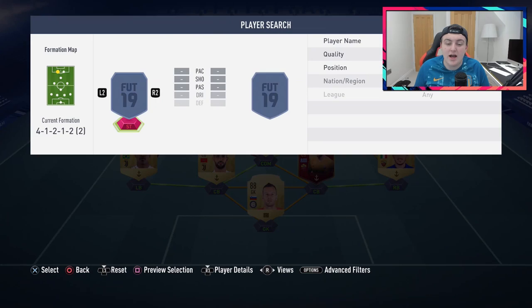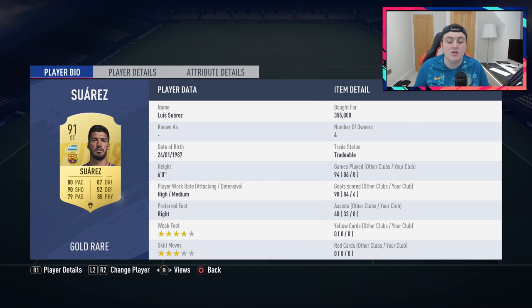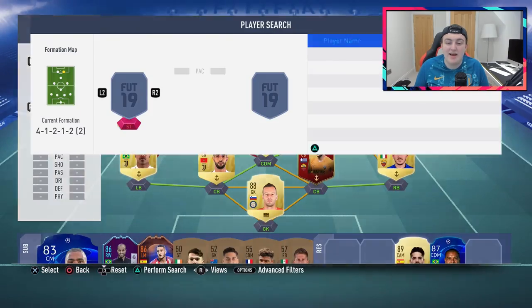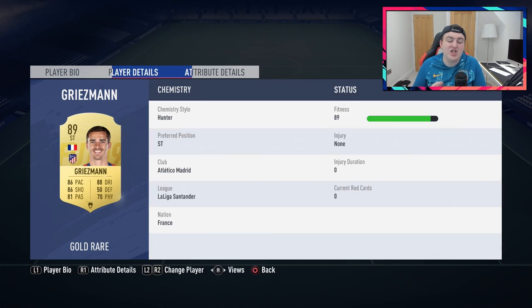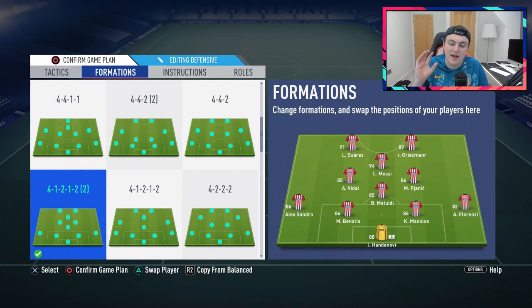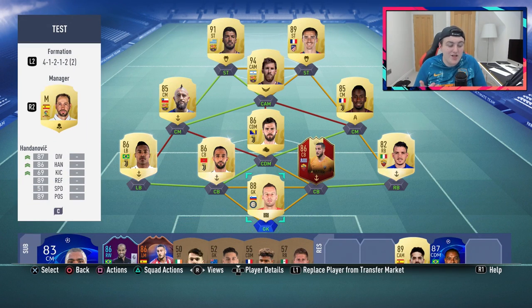The two strikers: on the left we have Luis Suárez, linking to Messi and Vidal. Fantastic card — he just doesn't stop, he's everywhere. Eight games, six goals and eight assists — absolutely phenomenal, genuinely one of the best strikers in the game. Partnered with another one of the best, Antoine Griezmann: ten goal contributions in eight games from right striker, 90 jumping, 81 stamina, 92 finishing, and his finesse shots are unbelievable. In-game it's a 4-1-2-1-2 formation defensively, with Matuidi at CDM, Vidal and Pjanic as the centre-mids, and Messi at CAM. I thoroughly enjoy this squad — it's one of my favourites so far.